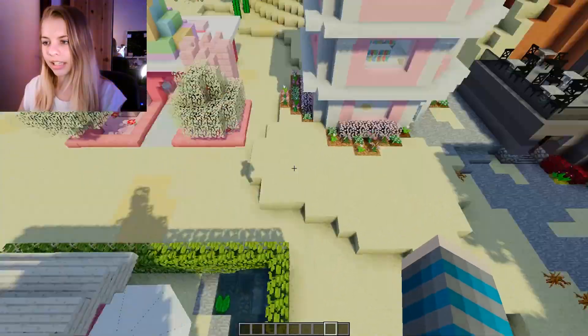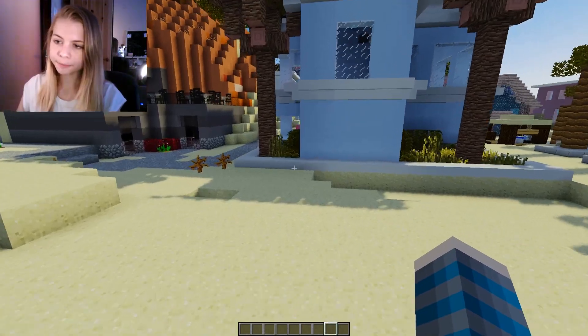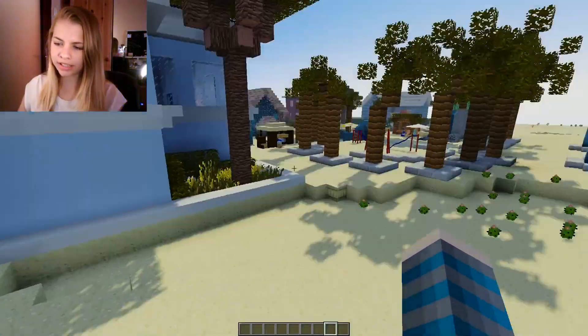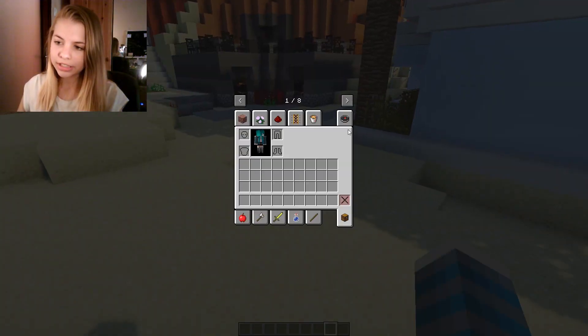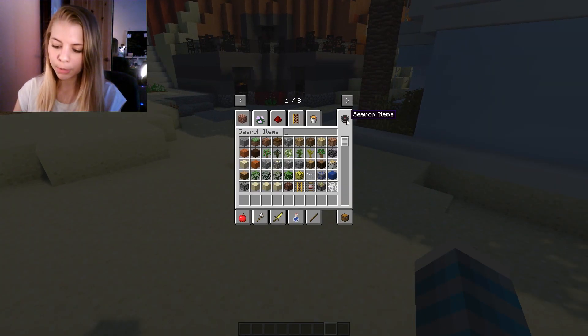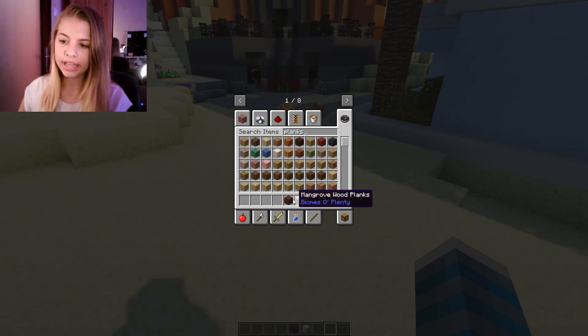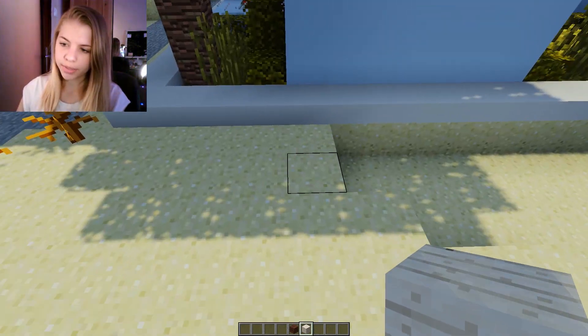I'm thinking maybe we put it just right here and have the road go like that. Let's go ahead and get some white and purple. There's not a lot of options for purple, which kind of sucks. We'll go with this white, and that dark brown looks kind of cool too.